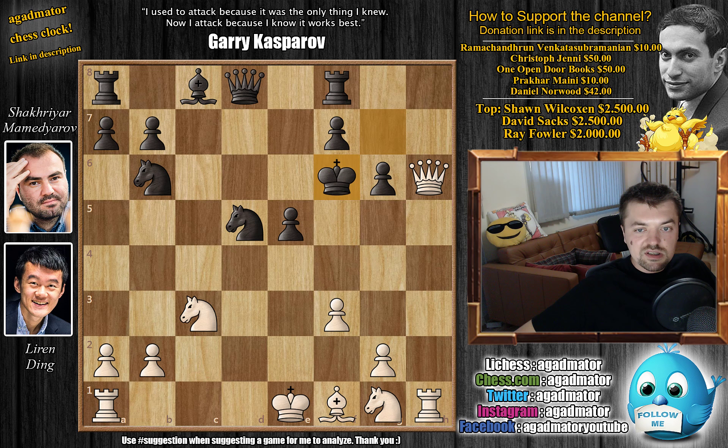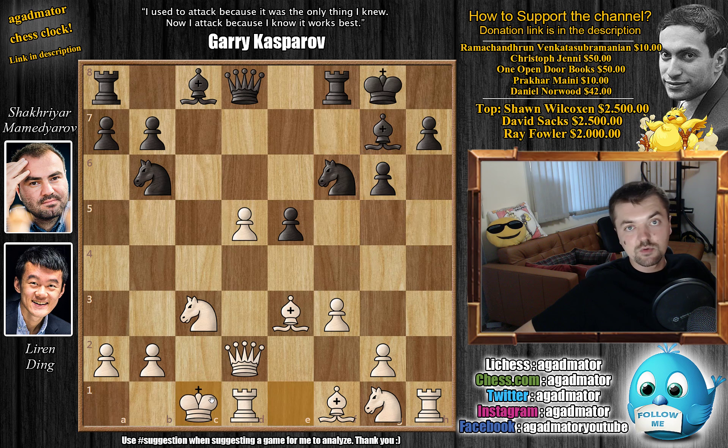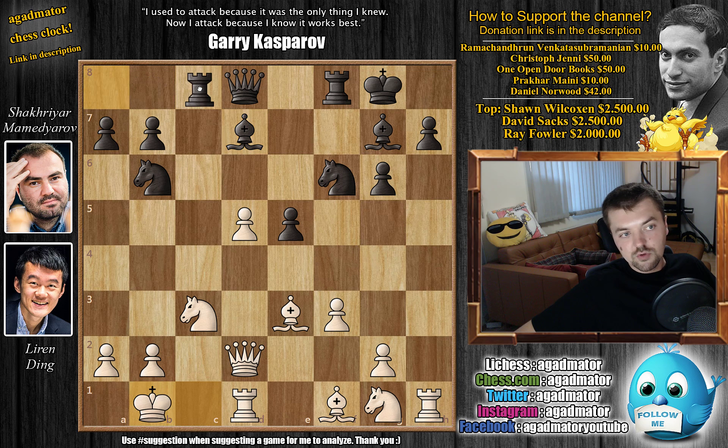So after this, h captures on g6, we have f captures on g6, and now Ding just castles queenside. We have bishop to d7 — still the main idea, as it has been played many times. King to b1. You don't want your king on the c-file, as the black rook is coming to occupy that same file. And now comes d6 — a very nice pawn already on the 6th rank, nicely protected there.